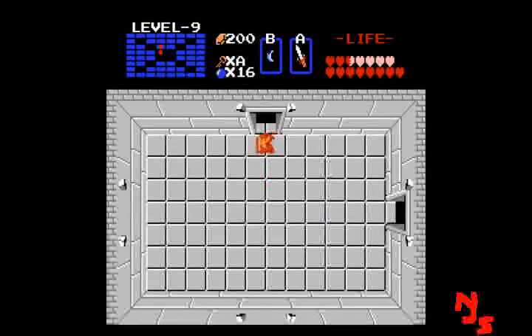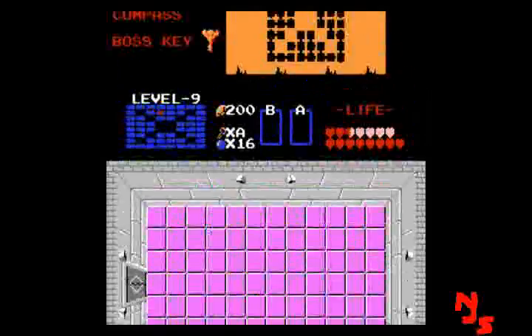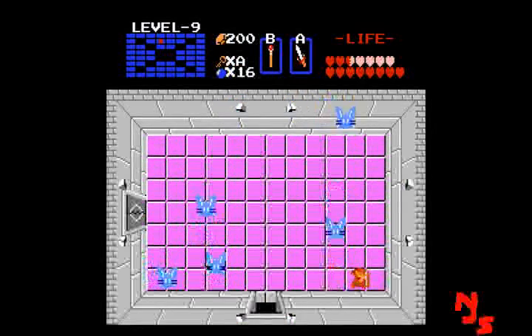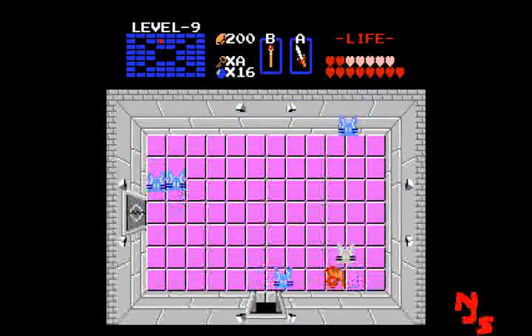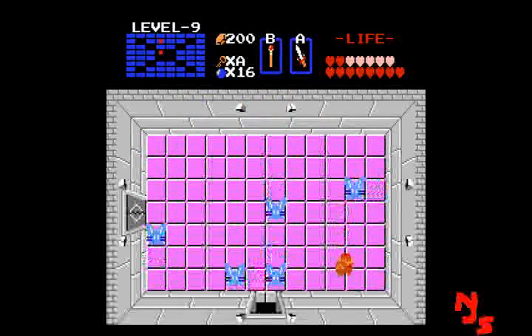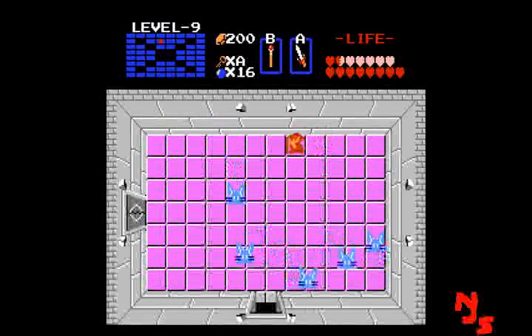We have blue pulse wiz, which are usually only weak to magic — but you can't use magic in this room because the tiles apparently block it. So you're going to have to get up close and personal with them, which is really annoying. They're also kind of ROM-hacky with their speed.